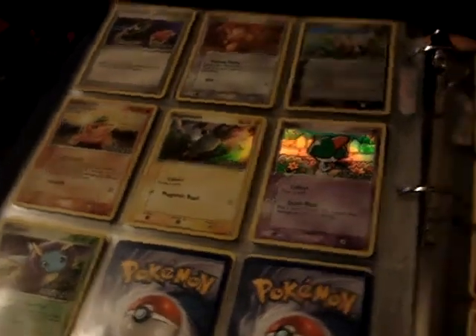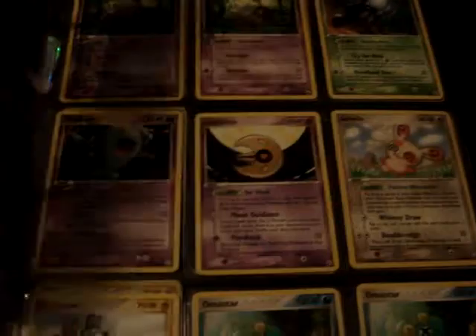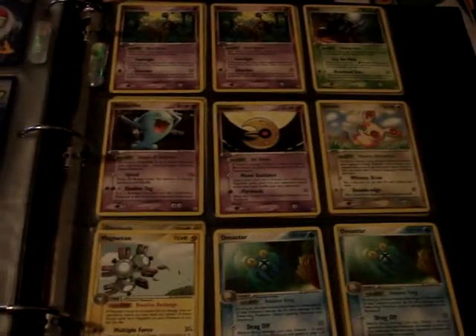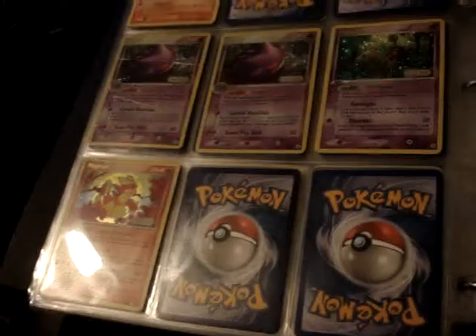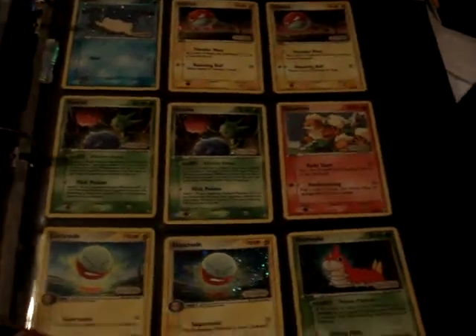From Legend Maker — this entire page are hollows, non-hollow rares, and non-hollow rares. These four are reverses — I believe all four are rares — and then these are the common and uncommon reverses.